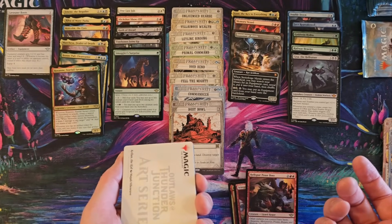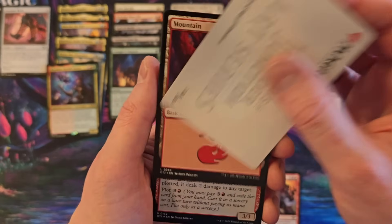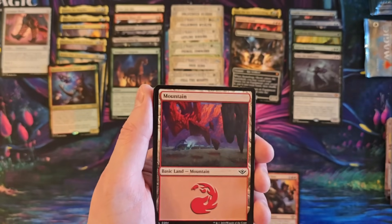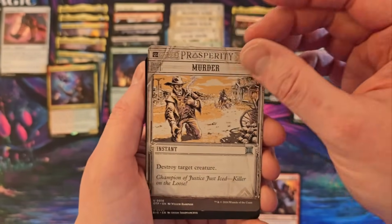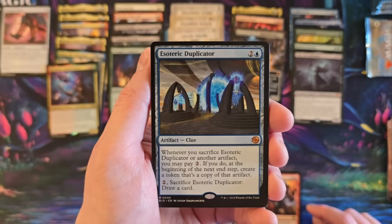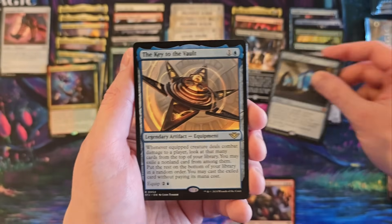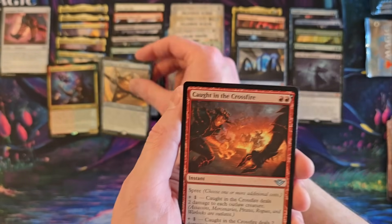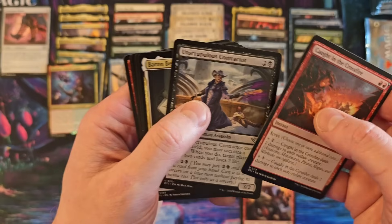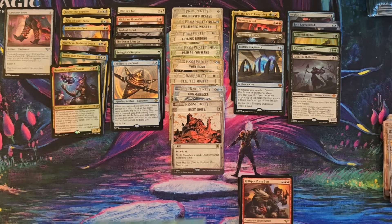I haven't seen anything off the list yet. Is there list cards? Murder. Esoteric Duplicator — that's sweet. Key to the Vault — hadn't seen that one yet, seems like a decent card. Do these have list cards? Do they still have the list?